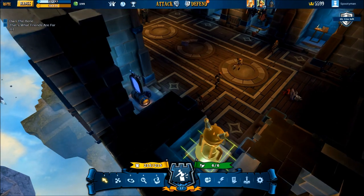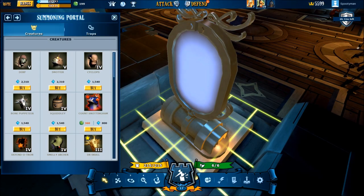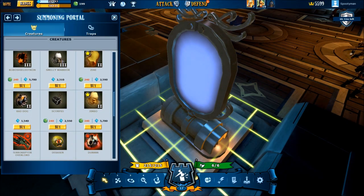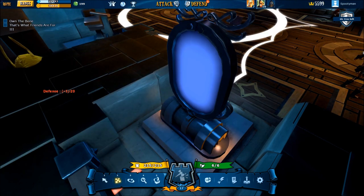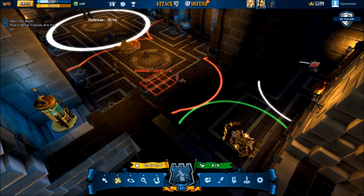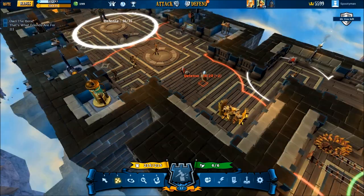Now, this is the summoning portal. The summoning portal is super important because as you level it up, it increases the defense rating of your castle — basically the amount of mobs you can put in it. As you level this up, you'll be able to put more and more bad guys in your castle. From the summoning portal, you just click buy and you can drag out your mob anywhere in the castle. As long as he meets the criteria for that spot, you can place him, and you can zoom in and out while placing to make sure he's in exactly the right spot. I'll go into mob placement in another video.